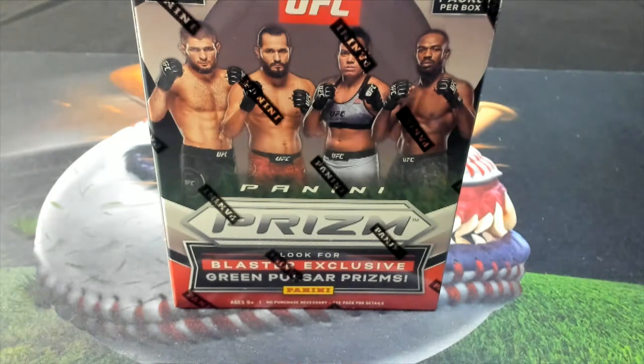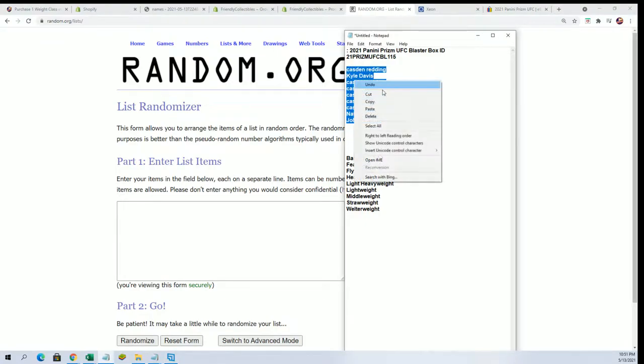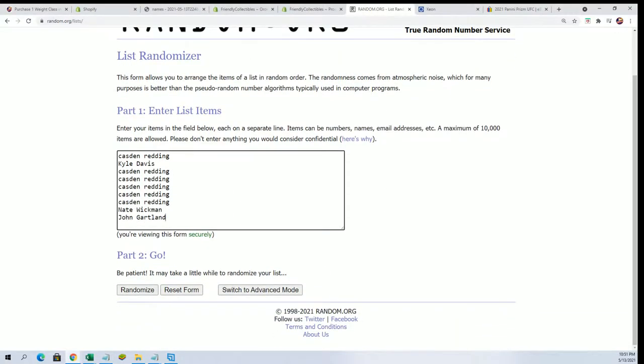Let's see what happens in our UFC debut edition here in Prism, the blaster box of the green pulsar. We're gonna random each list seven times through for the owner names and then stack the lists up side by side. After the randoms are finished, you'll be able to see what weight class you own in the break.